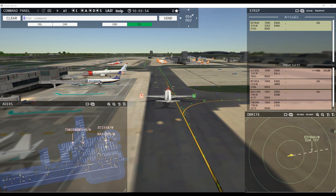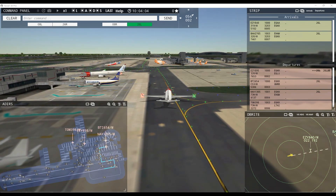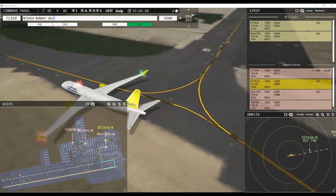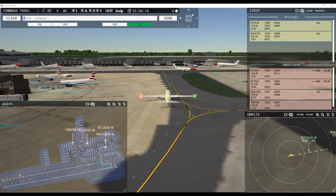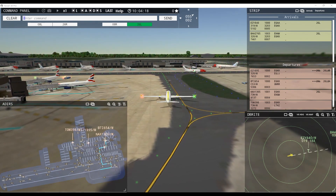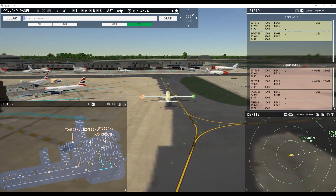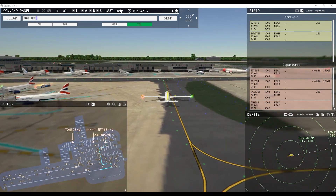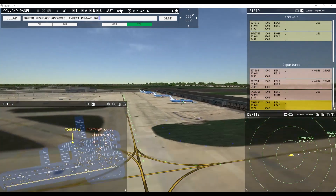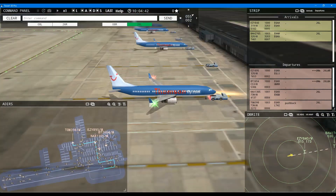North Shuttle 1305, runway 26 left via Golf November. Runway 26 left via Golf November, North Shuttle 1305. Air Baltic 654, runway 26 left at Alpha via November. Runway 26 left via November, North Shuttle 1305. There are different taxiways here. Tower, Speedbird 2765 inbound runway 26 left. Tom Jet 398 pushback approved, expect runway 26 left — Tom Jet, they're called now — Thompson Fly.